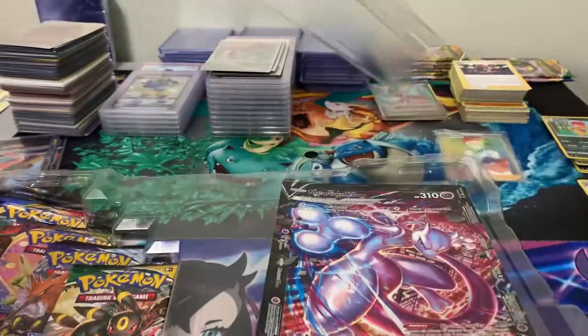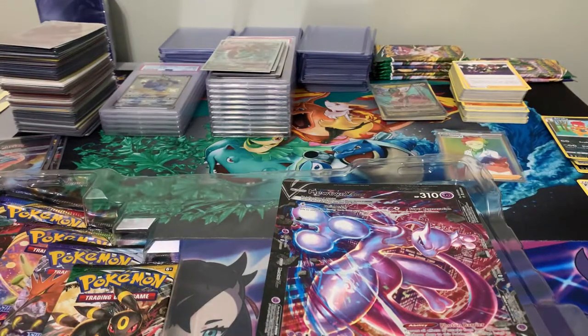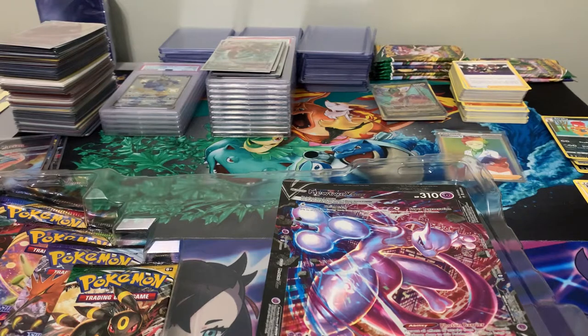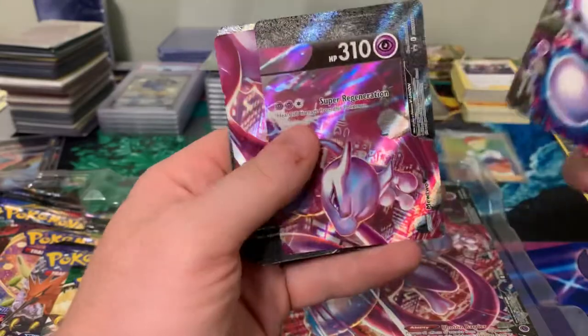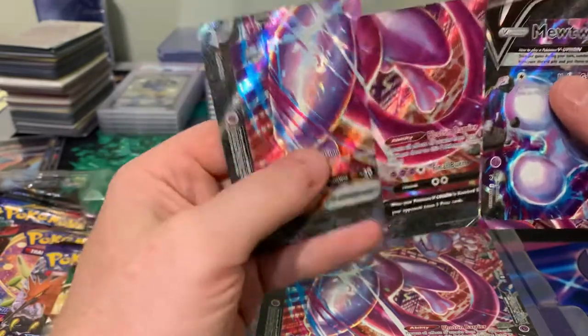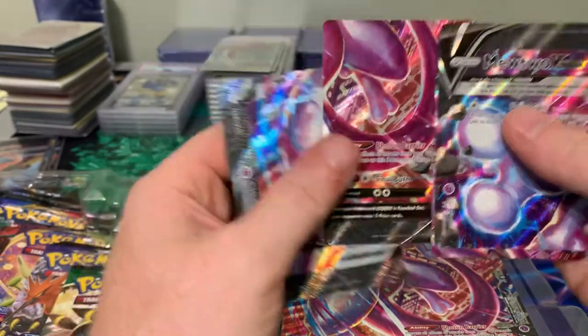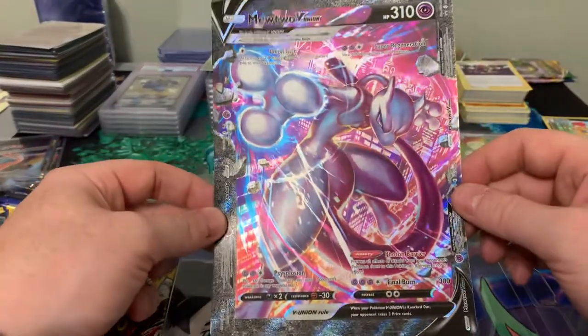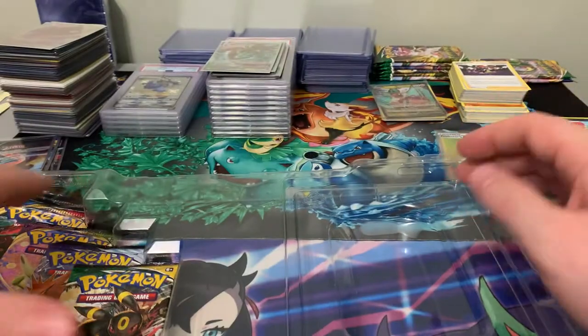Mewtwo seems to be the more popular one out of all the sets - it was the first to sell out on the Pokémon Center and a lot of other sites, with some sites pricing it $10 more. Here are the four promo pieces: top left, top right, bottom right, and bottom left - and combined you end up with this Mewtwo V-Union card. Then we got our four packs.